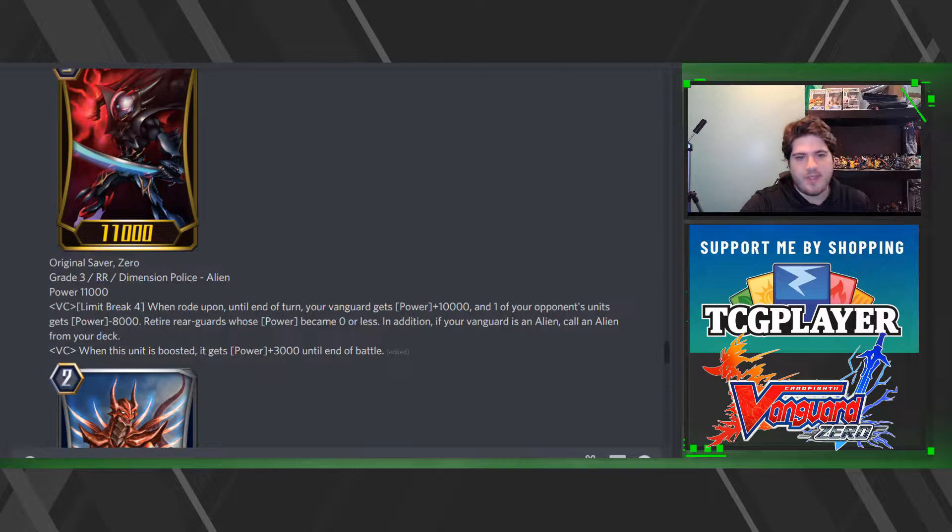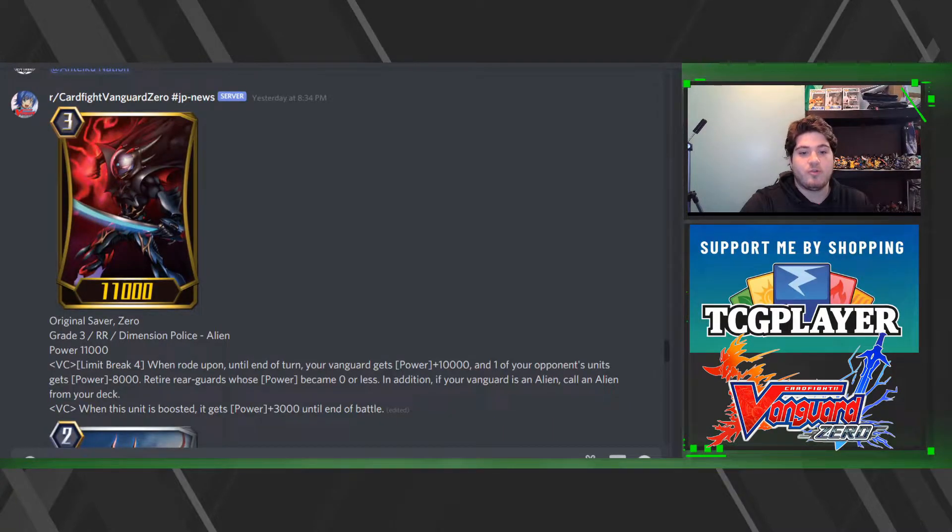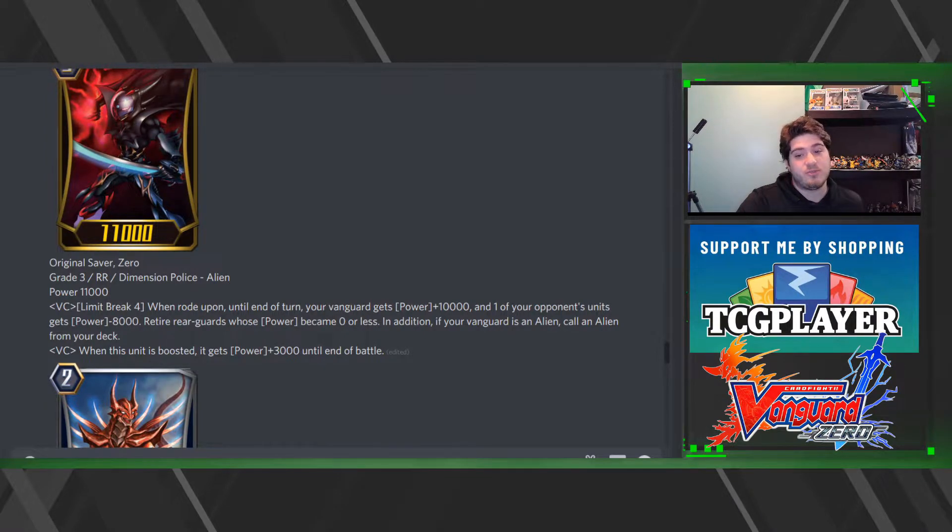First off, we have the original Savior Zero. Limit Break: until the end of your turn, your vanguard gets plus 1000, and one of your opponent's units gets minus 8000. Retire any rear guards that became zero or less. In addition, if your vanguard is Alien, call an Alien from your deck. This helps out Zeals, which will probably get a little boost as a second or third option with the available Reverse and Die Kaiser builds. When this unit is boosted, it gets plus 3000 until end of turn.